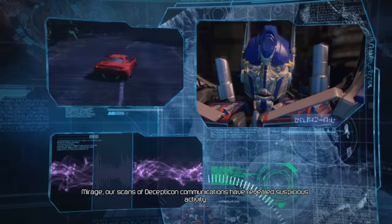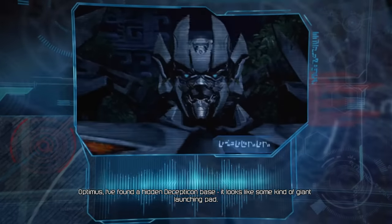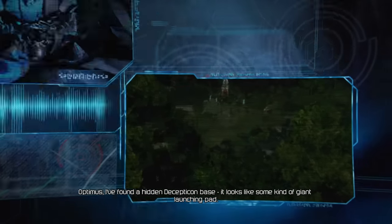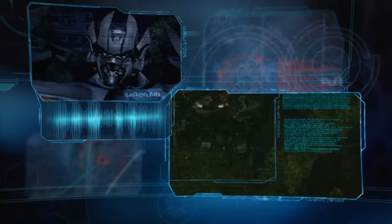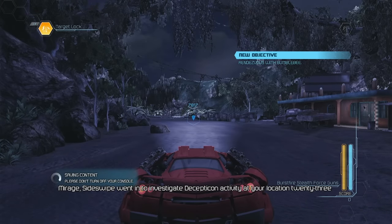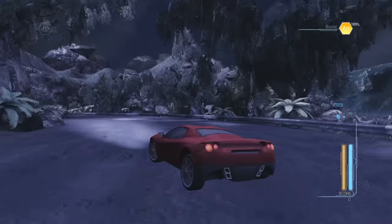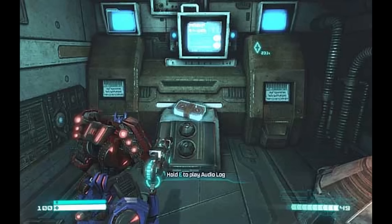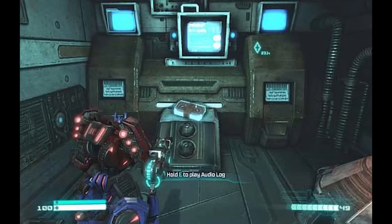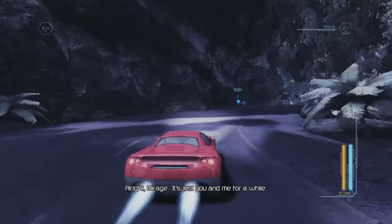Optimus has deployed both Bumblebee and Mirage to find Sideswipe, and the two are set to rendezvous near his last known location. In this level we play as Mirage — or Dino as he's called in the film — who is more hostile towards humans. I love this level because it shows us that the Autobots aren't just robots; they do have their own opinions and don't all just agree with Optimus. Not all of them are happy about being stuck on Earth and having to give up their time on Cybertron — an idea that would later be shown more in Fall of Cybertron with its audio logs. Characters like Jetfire and Drift show us that these Autobots can change sides and that they are individuals with their own thoughts and egos.